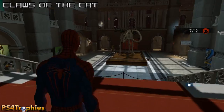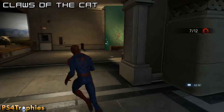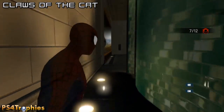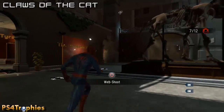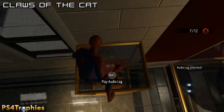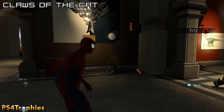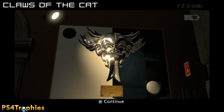Now the ninth mission, 'Claws of the Cat,' set in a museum. There are three collectibles: two audio logs and a photo. The first audio log is to the left. Going right, you'll find another audio log above an egg display case - it's up there. Then take a picture of the ancient warrior mask just to the left. That's it for this level.